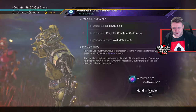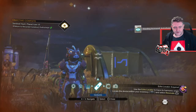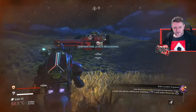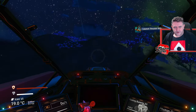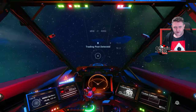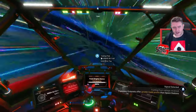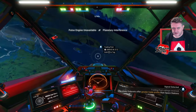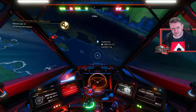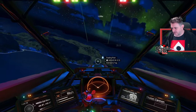Cloaking device activated — sentinels won't be able to find me. My cloaking device is about to turn itself off though. Deactivated — I think I'm going to be okay. There we go, buddy, I just killed all those sentinels for you. We ought to find ourselves another Autophage camp. I also need more knowledge stones — there seem to be some on this planet. I want to find a trading post to land at, fly up through the atmosphere and back down, then find the next Autophage camp.